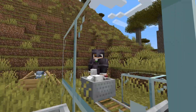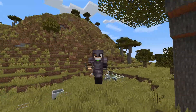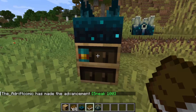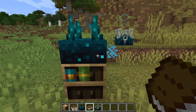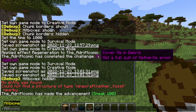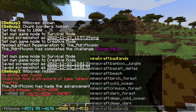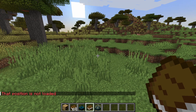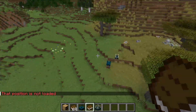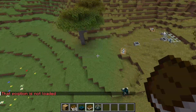There were a few other bits and bobs that have been tweaked: skulk sensors are now activated from books in chiseled bookshelves. And then we have the fill biome command, which has now been tweaked a little bit, so the transitions look really cleaner and greener.